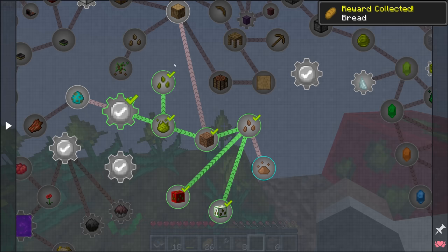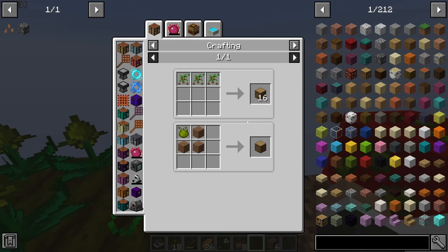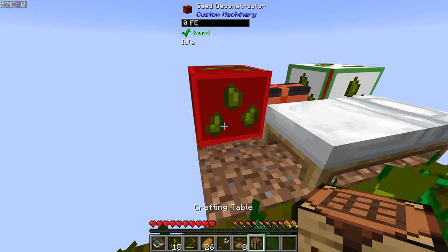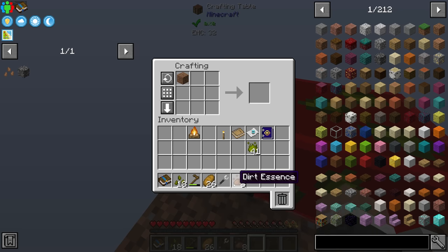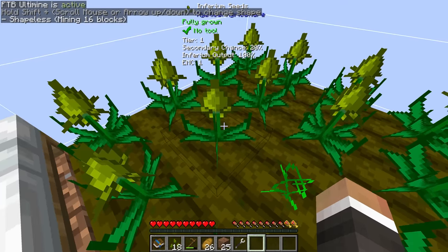We don't have a crafting table yet. However, there's wood in the quest progression — wood is made with one Inferium essence and three dirt. That seems incredibly doable: craft it, get a log, then craft that into a standard crafting table. We'll place that down and add some more dirt to walk over to it, which will let us expand out our farms much, much faster.